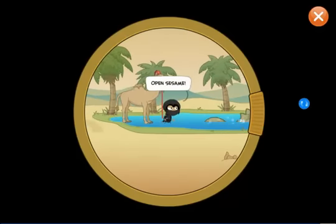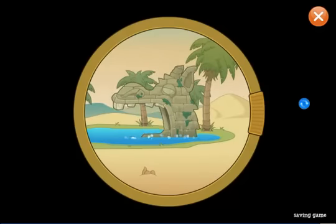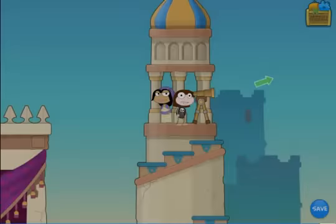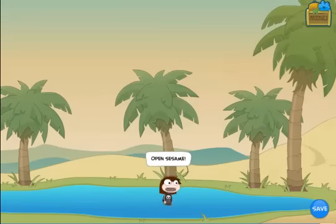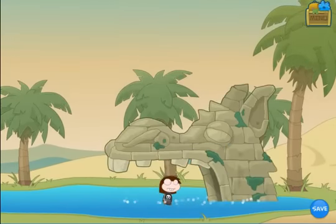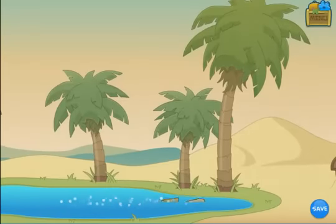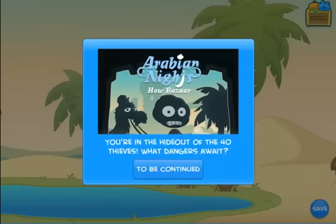Watch him go back to this little oasis and say a very important line: "Open Sesame," and that opens the entrance to the cave. Now we know where the thieves are taking all of the stolen things, and we know how to get into their hideout. So we head to this oasis and say the line, and lo and behold — who knows what we'll find inside, as we'll have to wait until episode two of Arabian Nights, because that's the end of part one. Thank you for watching this video, and thank you very much for playing Poptropica.